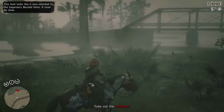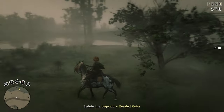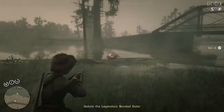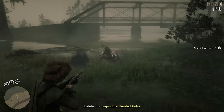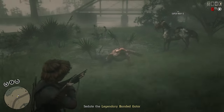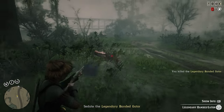Tip 21: The general rule of thumb is that you shouldn't hunt with a shotgun, because shotgun shells massively decrease the quality of the pelt and meat that you can harvest from the animal. But this is not the case with legendary animals. Instead of having a 3-star system like normal animals, legendary animals just have a health bar — it doesn't matter how you kill them. So because shotguns do so much damage, hunting legendary animals with your shotgun is a pretty decent idea.